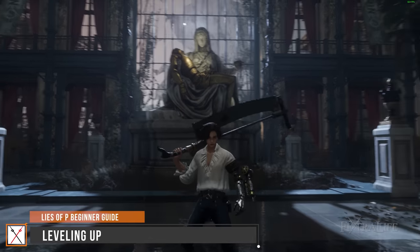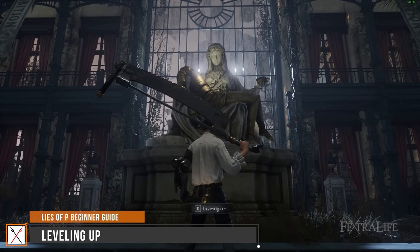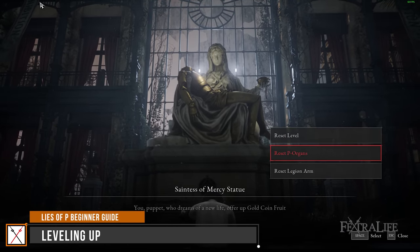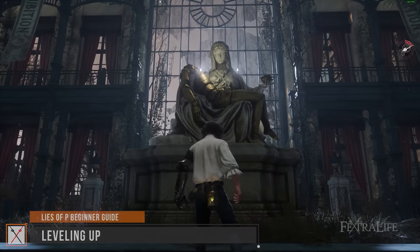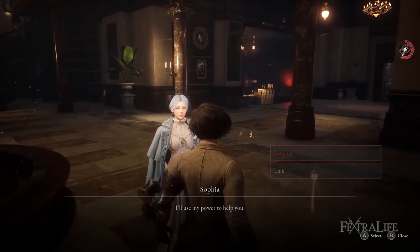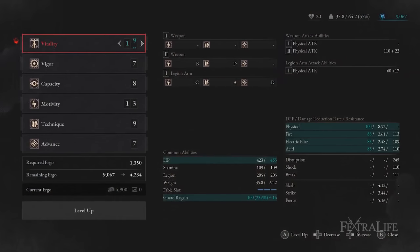There is a respec system found about halfway through the game. Respeccing allows you to reallocate levels, P-organs, and legion arms, so don't feel too pressured about early game decisions. However, be mindful that respec does not allow you to change your original class stats. Your default abilities can be leveled up by spending ergo that you gain from killing enemies or picking up fragments on the ground. As you level up, the ergo cost will exponentially increase, making the first 50 levels especially important.